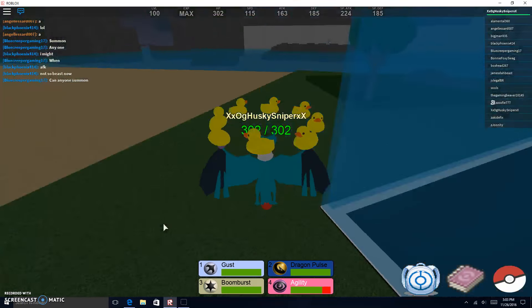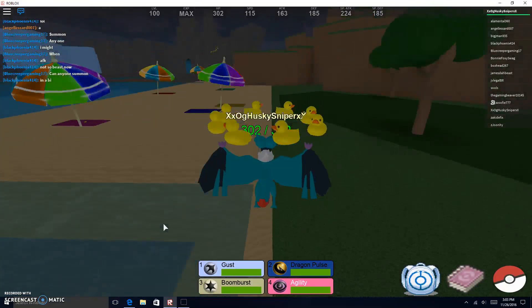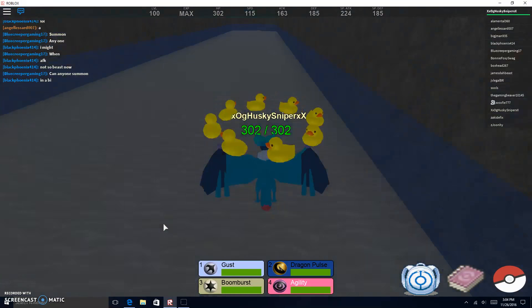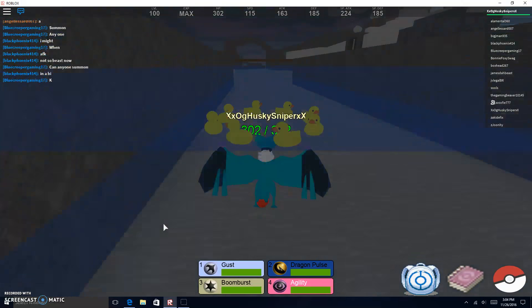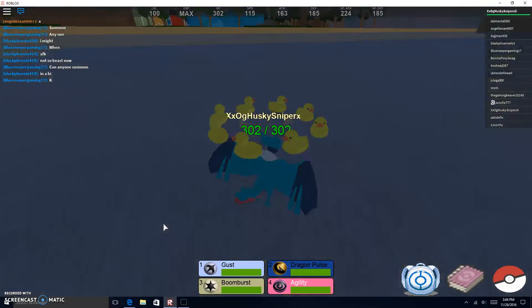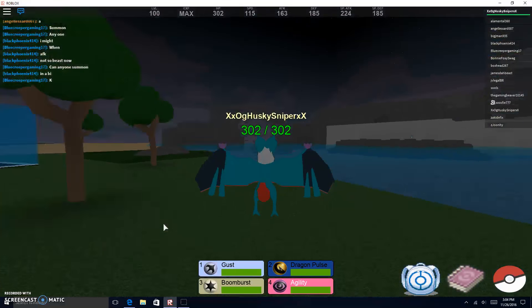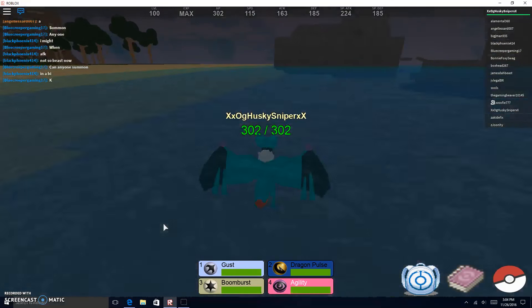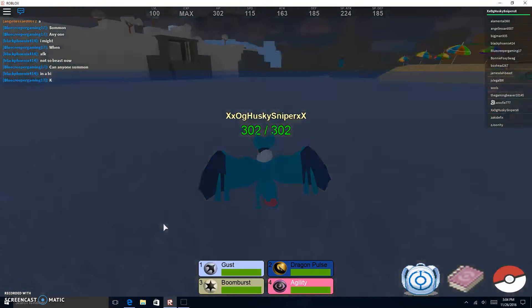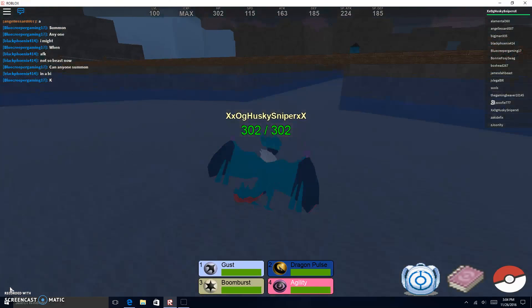The second one is going to be Gyarados. I found mine right here, but it can spawn anywhere on the ocean floor. It can't spawn up on any of the elevated things, but it can spawn anywhere on the floor down here. So yeah, that is number two.